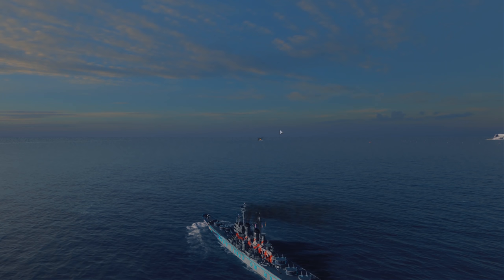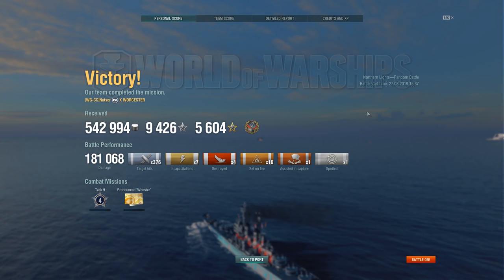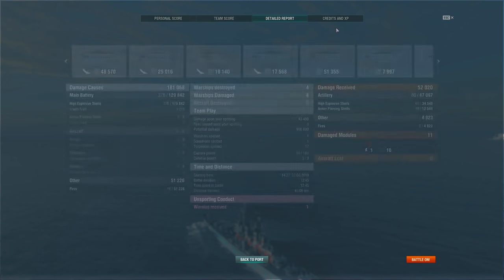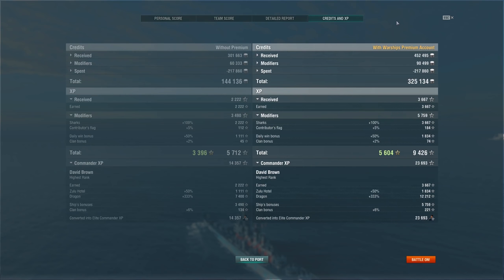Unfortunately we missed out on the Kraken Unleashed, but I was really happy with the Worcester. Honestly it made me miss my Worcester — it's a good ship, I should play it more. It's certainly a really great ship against enemy aircraft. So: 4 kills, 181,000 damage done, 16 fires, Confederate, and 2,222 base XP. Am I a salesman or something? That's such a specific number. I hope you enjoyed seeing the Worcester. I hope you all have a lovely day and I'll catch you next time.